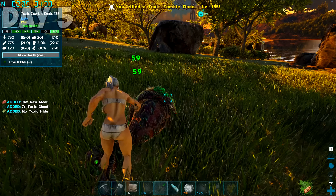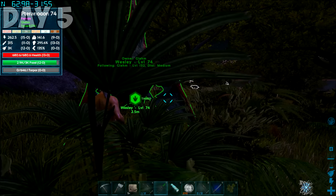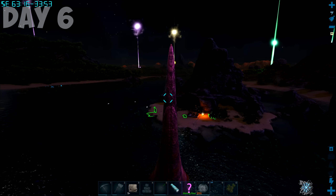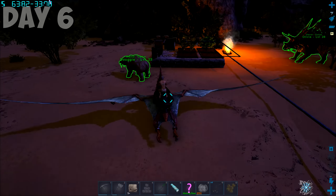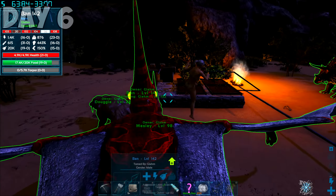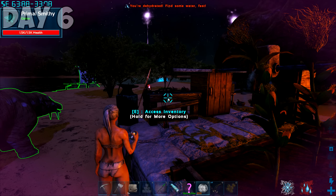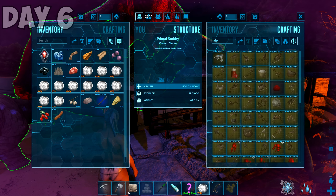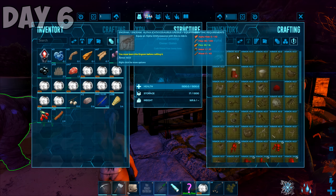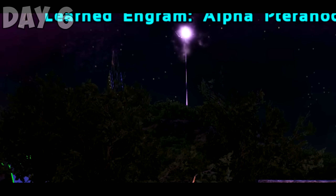I was getting pretty frustrated at the lack of progress, so I started wasting a bunch of toxic dodos to make up for my own inadequacy — I needed their hides and bloods. I also managed to tame a new alpha tyranodon. I named her Wesley. With our base finally sorted for now, I used the eggs dropped by the toxic dodos on the beach to tame an alpha tyranodon. I called it Ban. Don't grow too attached.